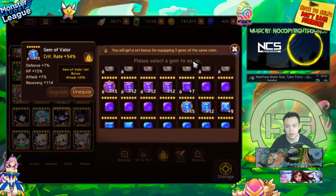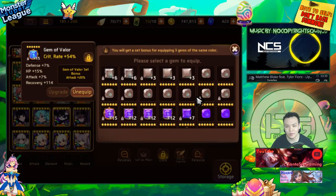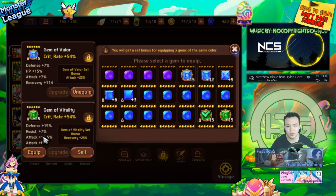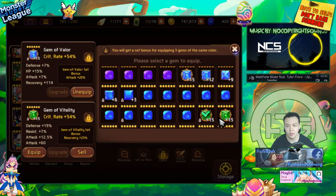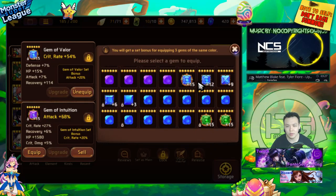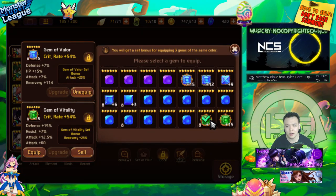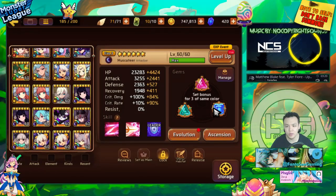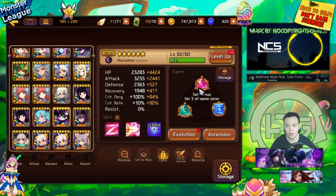I actually have much better broken set crit rate gems I could use, but I was lazy and didn't swap them out last event. Ultimately, all I really use him for is Dragon's B10, and I needed to build him this way in order to kill the dragon at around 60% health.